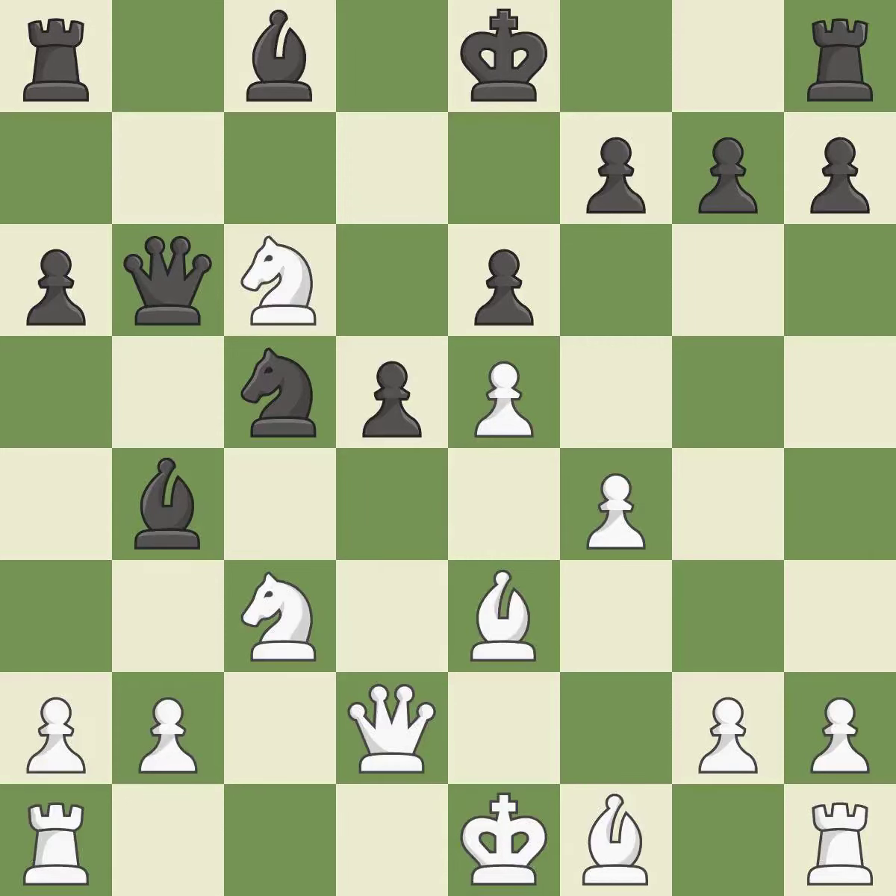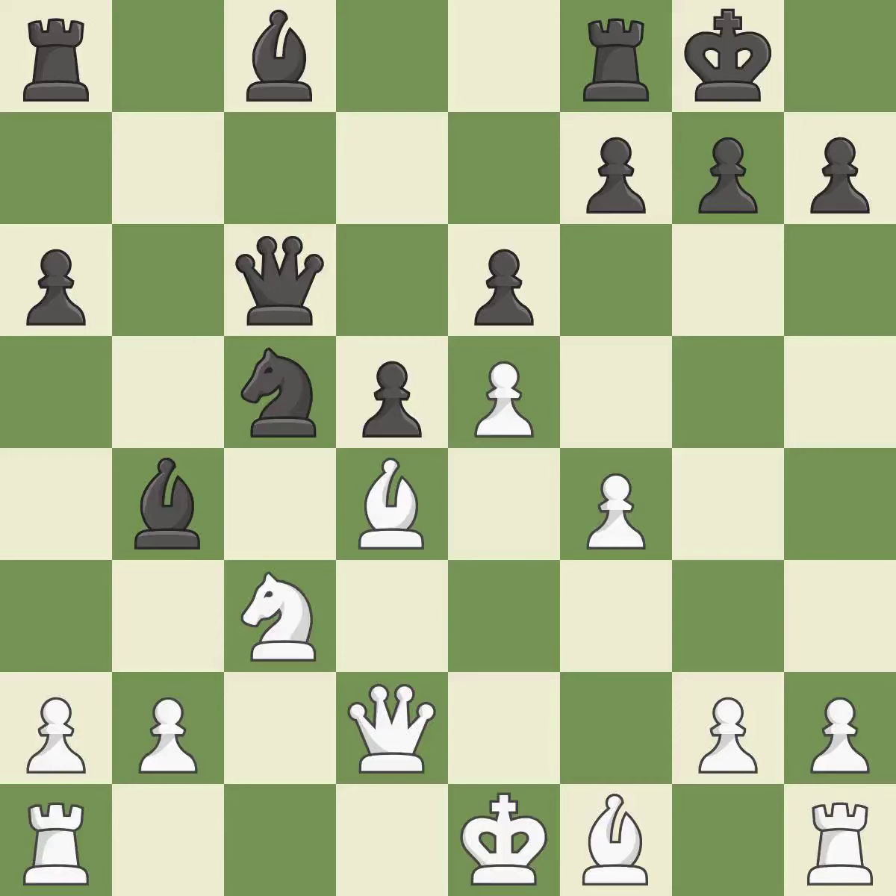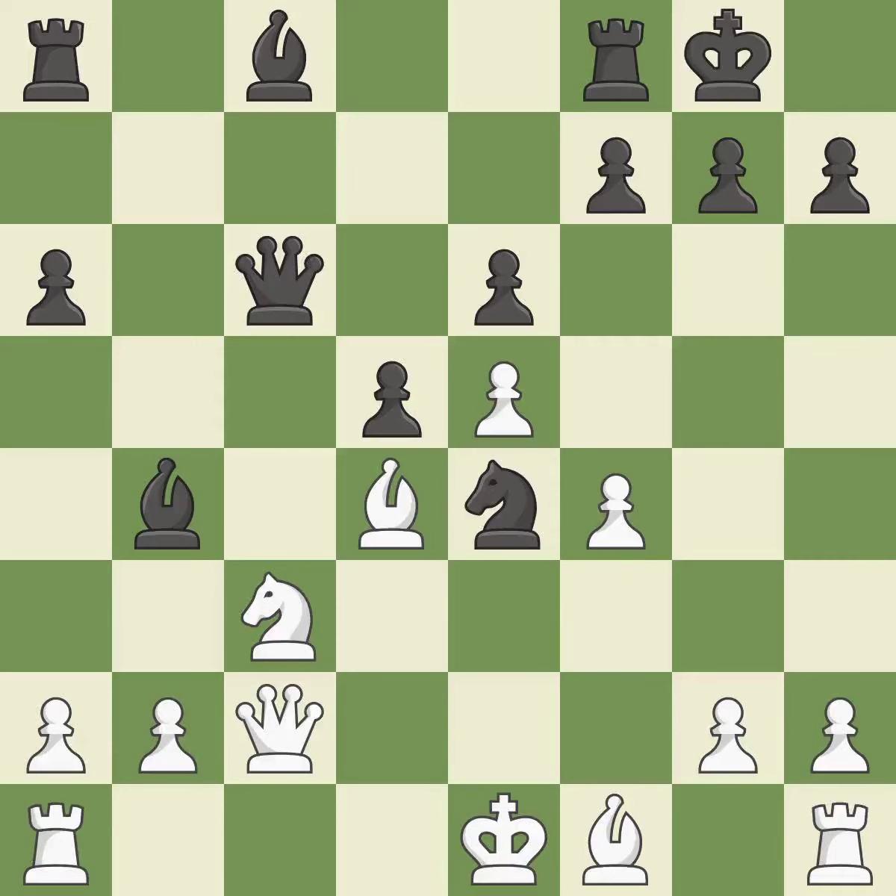This prevents the opponent from being able to reveal an attack on a pawn — a great move. It is a fair deal after all captures. This threatens to take an outpost with a knight. This overlooks an opportunity to develop a rook off its starting square. This permits the opponent to take an outpost with a knight — it is a mistake. This is a missed chance to use a knight to take an outpost. This threatens to win a knight. This allows the opponent to take an outpost with a knight — it is an inaccuracy.